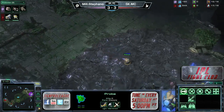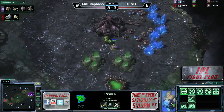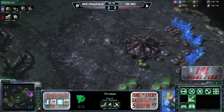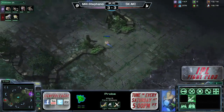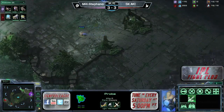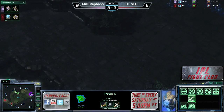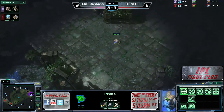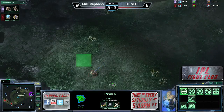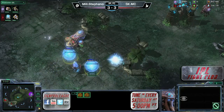What I wonder is if MC is going to do something similar to what we saw StarTail ace do in the last IPL team league — really take advantage of that three-hatch build by forcing Zerg to expand at the third base first, then going for a quick two-base timing attack. MC could potentially be thinking the same thing. He's got a couple of probes roaming across the map right now.